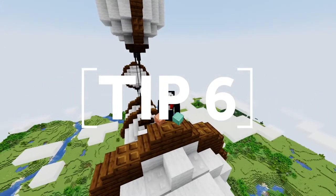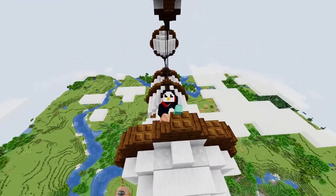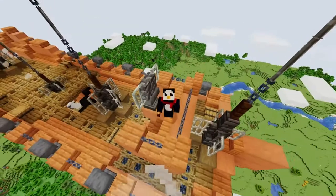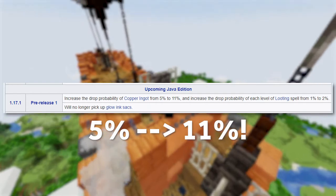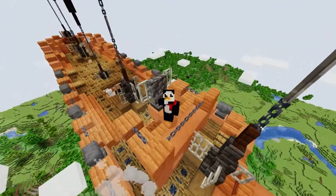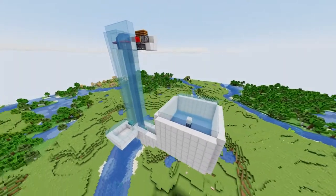Tip 6: If you're building in survival, you might want to set up a copper farm. As I said before, copper is arguably the most important and most iconic steampunky block. If you're building on a large scale, you'll need to farm up tons of this stuff. In the upcoming 1.17.1 release, drowned zombies have a surprisingly high drop rate of copper ingots. Killing a drowned with a Looting 3 sword gives a 17% chance of dropping an ingot — quite high compared to most other mob drops. So if you've got a zombie spawner nearby, why not experiment with a Drowned Zombie Copper farm?